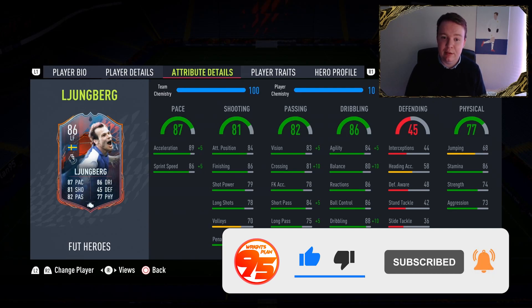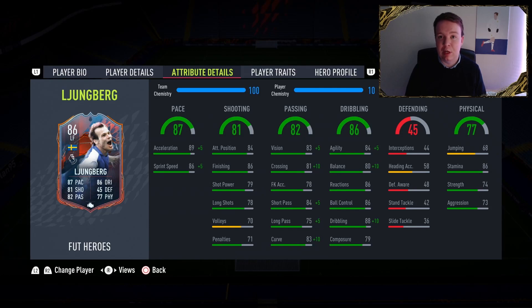It's important for a winger — well, left forward, but I'll say a winger — to be fast, get to the byline or cut in and get away from defenders. Shooting: 84 positioning, 86 finishing, 79 shot power with 78 long shots, 70 volleys and 71 penalties. No major standout stats there, just a very well rounded finisher.